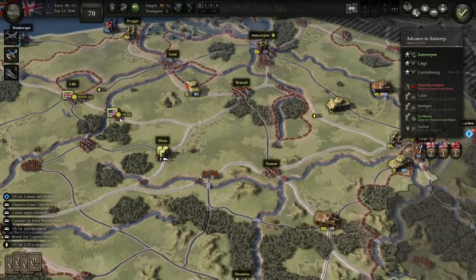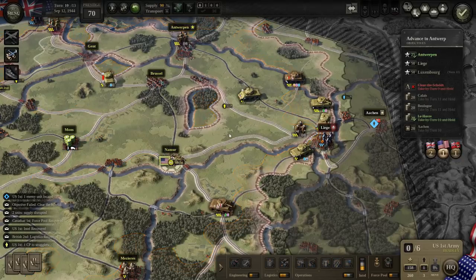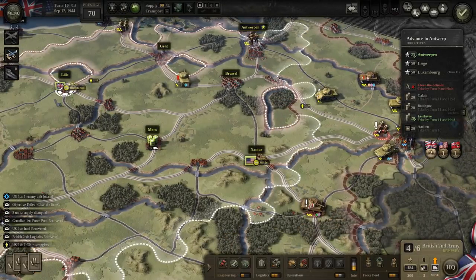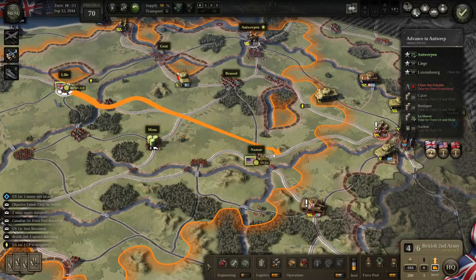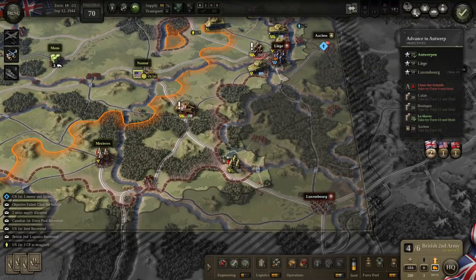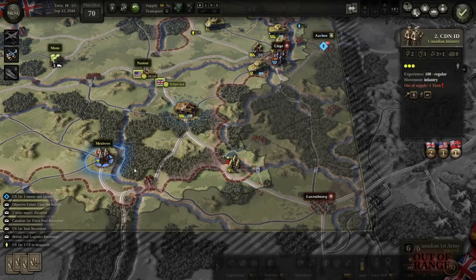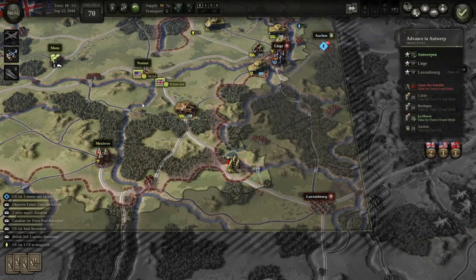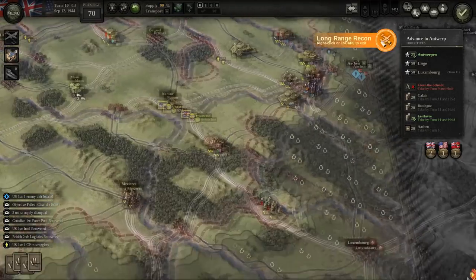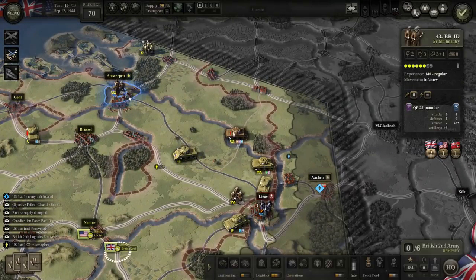Those troops are going to remain there. The US headquarters is going to move to the front to get its own troops back in supply — we'll move them forward to Namur. British Second also has troops in the vicinity, so we'll move them near Namur as well, or Brussels. As we drive on Luxembourg, there's just a lone enemy infantry unit there, so that should be doable.